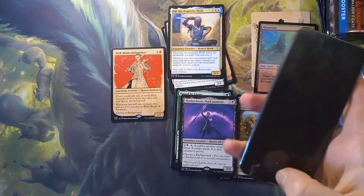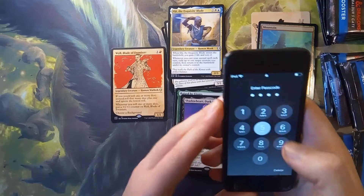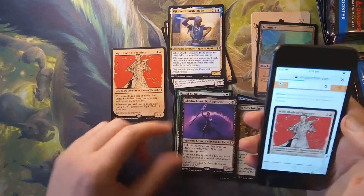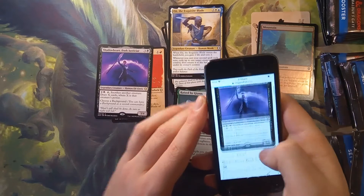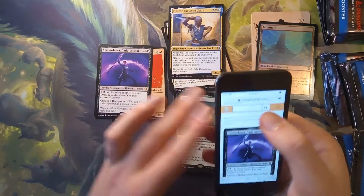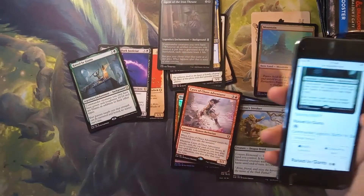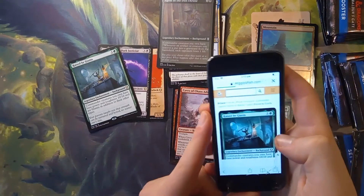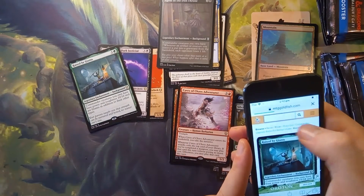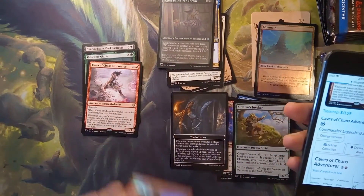Shadow Heart — I did forget we have this. Shadow Heart: $0.63. Do I want to look up Raised by Giants? I guess we will — $0.77. And Caves: $0.59. Woot.